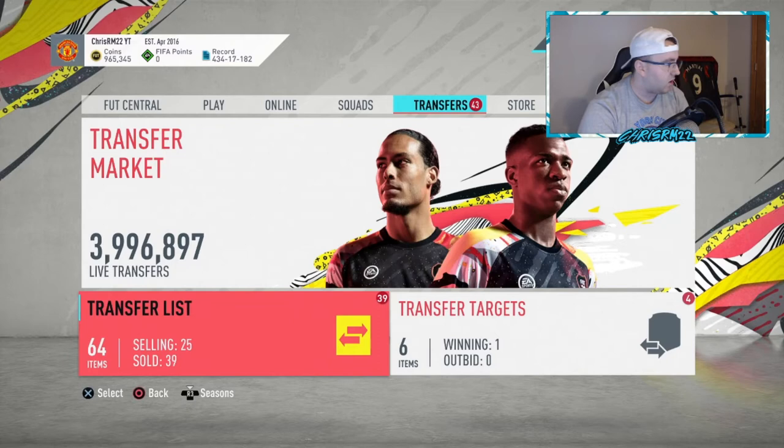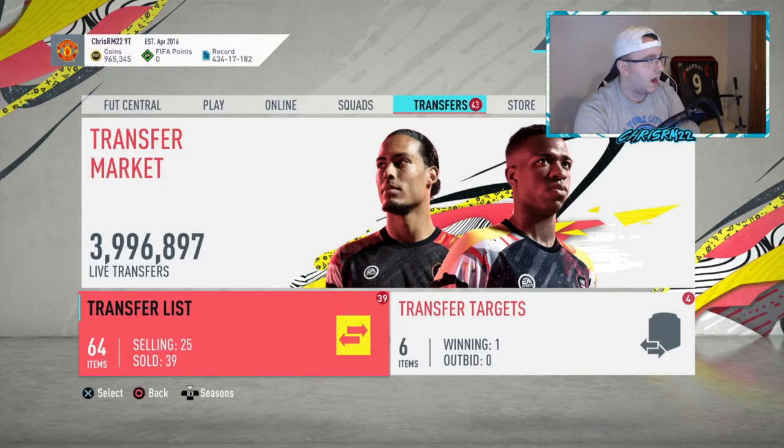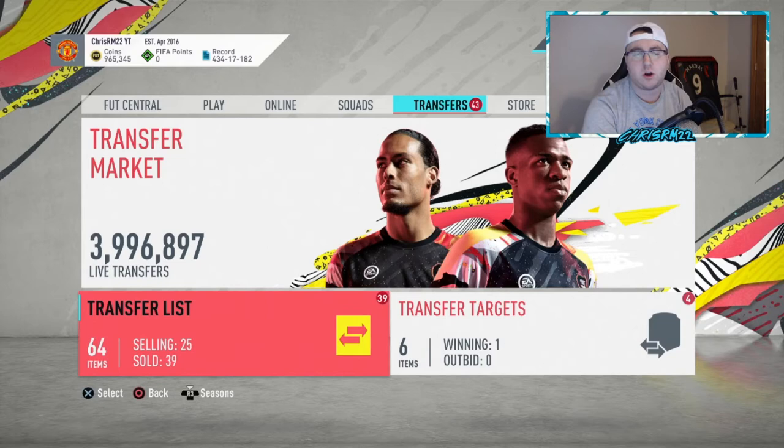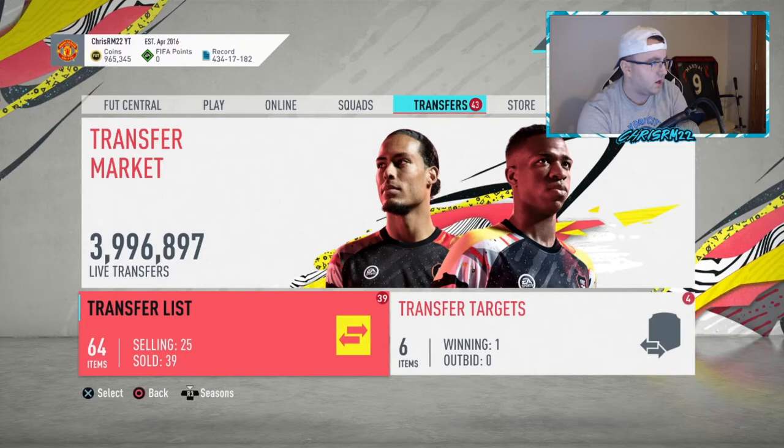Going into Future Stars investment cards, I really like Kabak, I really like Kamara, I like Aarons as long as Reece James doesn't get in. I actually kind of like Mason Mount as well. Emerson could do really well out of packs. Dembele I think will do really well. Even Martinez — because people might just want a Future Star and he might be the cheapest out of the two teams, so people will just go buy him for the sake of it.